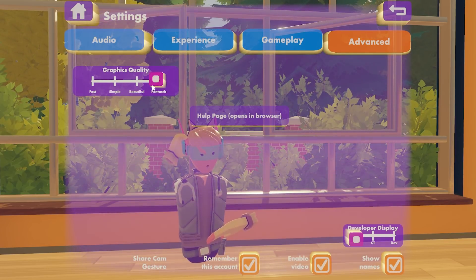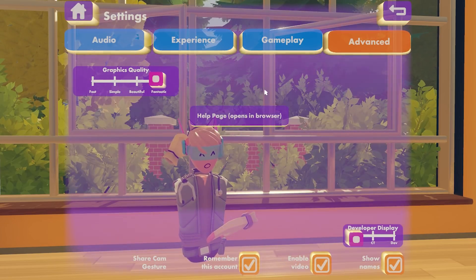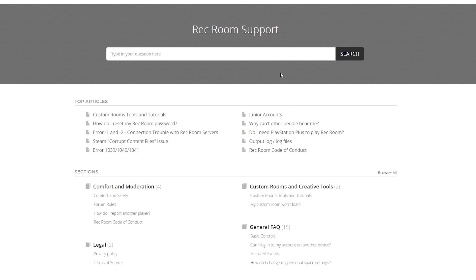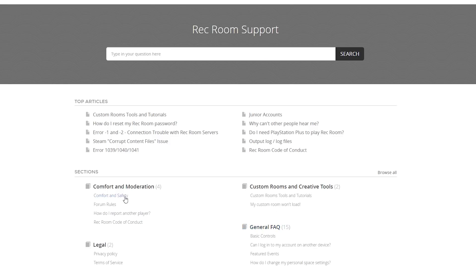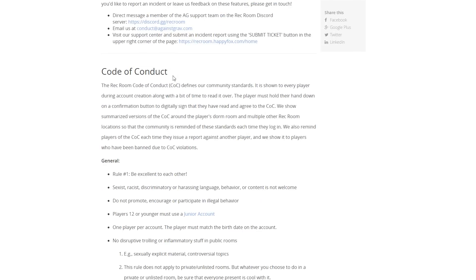Also in advanced you can change your graphics quality and open up our help page. Clicking this will bring it up on your primary screen and take you straight to our support page where you can find more information, tutorials, FAQs, and more.